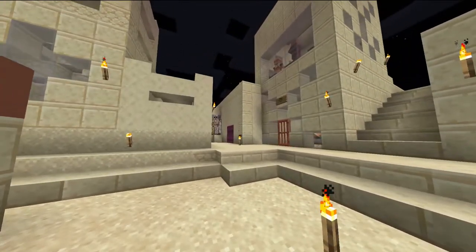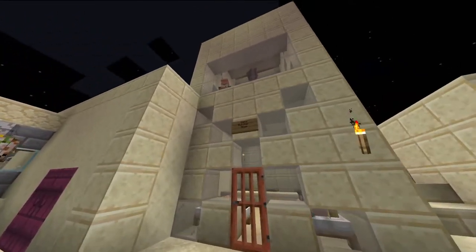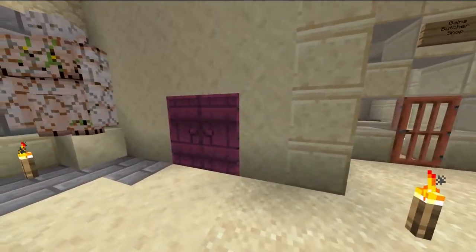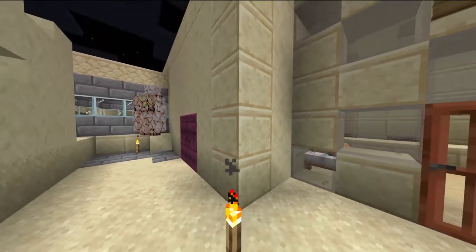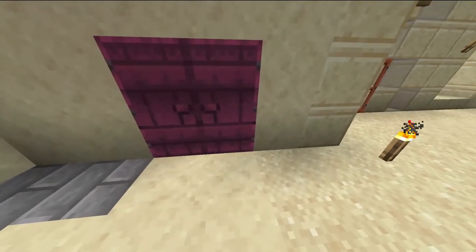As you can see, there's a new building right there in between the blacksmith area and this little area right here. Let's go ahead and look into it. Look at these nice doors we have set up. As you can see, you can't really see inside the building except from the top, which we'll look at in a second.